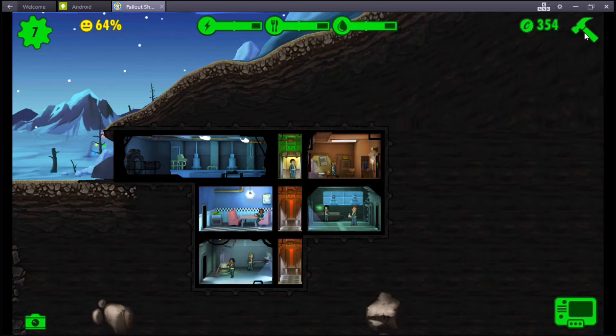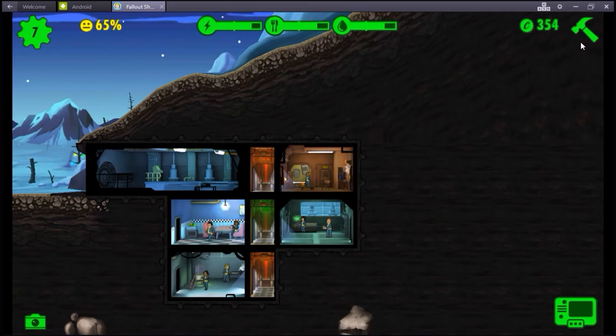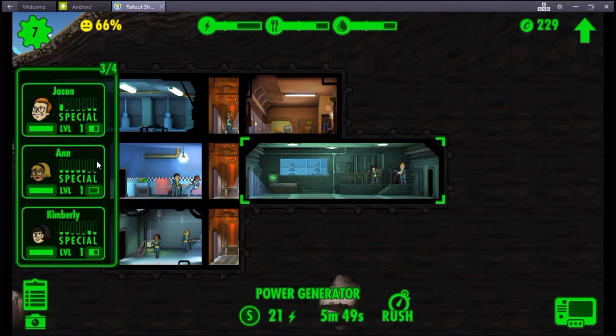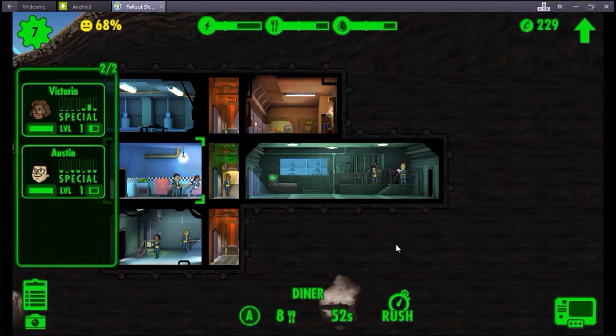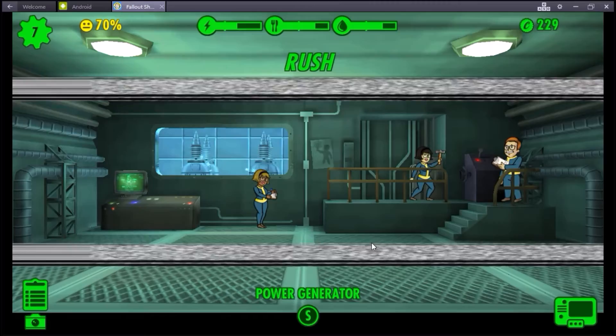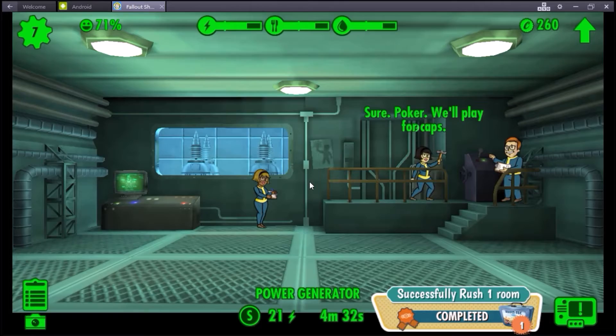I have enough money to expand and this lady is just kinda sitting up here. I want to expand. The most important resource, pretty much, is power. So I'm gonna add on a power room - it gets bigger and it can hold more people. If you click on this clipboard, it says 3 out of 4 instead of something like over this room where it says 2 out of 2, because the size is bigger. Hold more people.